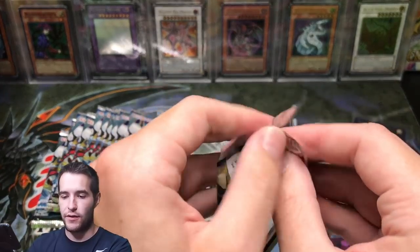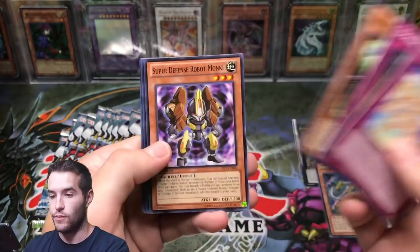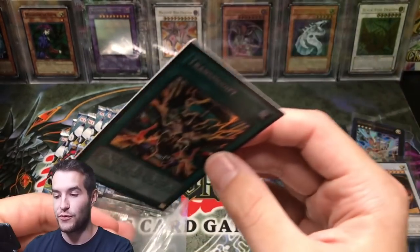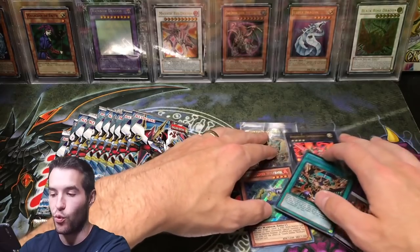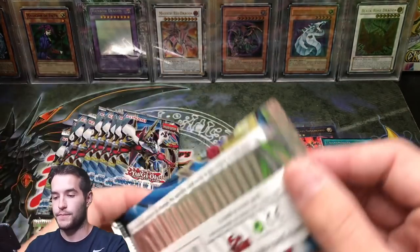Okay, it looks like we got about 10 or 11 packs left. Here we go — ghost rare, let's go! Number 104 and Trans-Modify — another secret rare! There we go, another secret. So three secrets in one video and an ultimate — that is pretty awesome. Only one ultra, surprisingly. Not bad — one of them being Star Eater, which is pretty awesome.